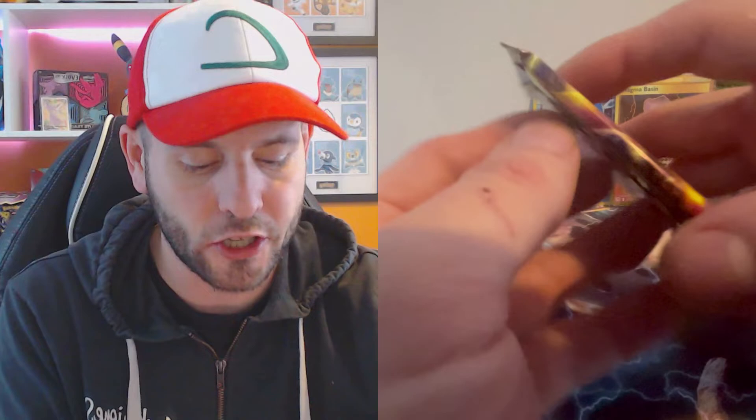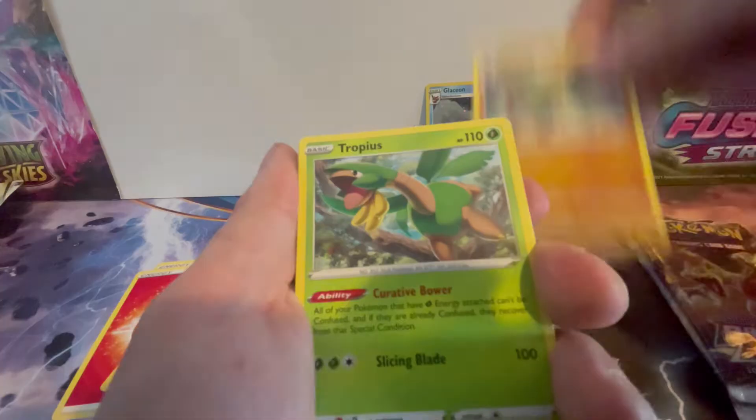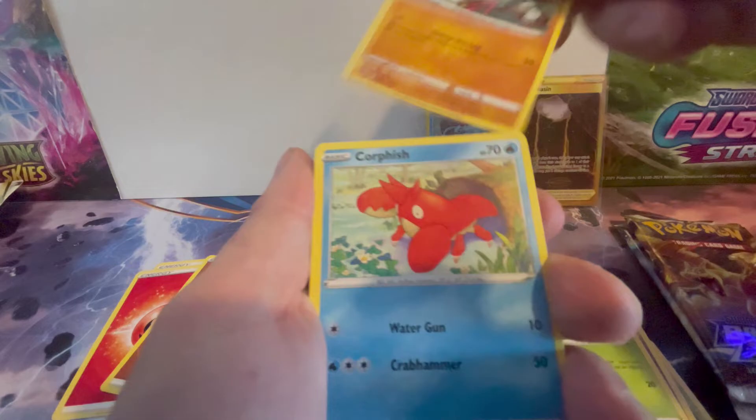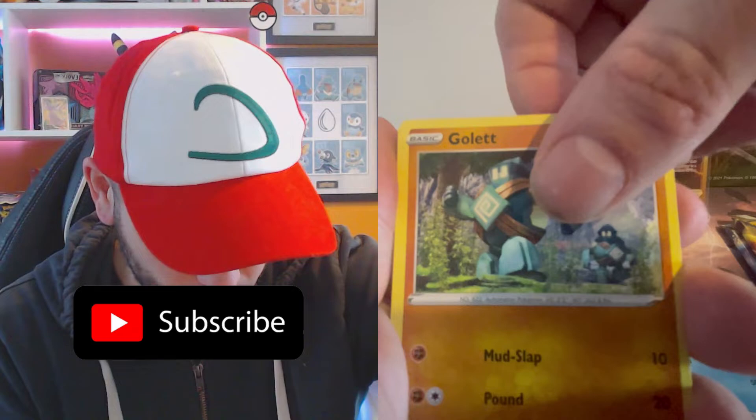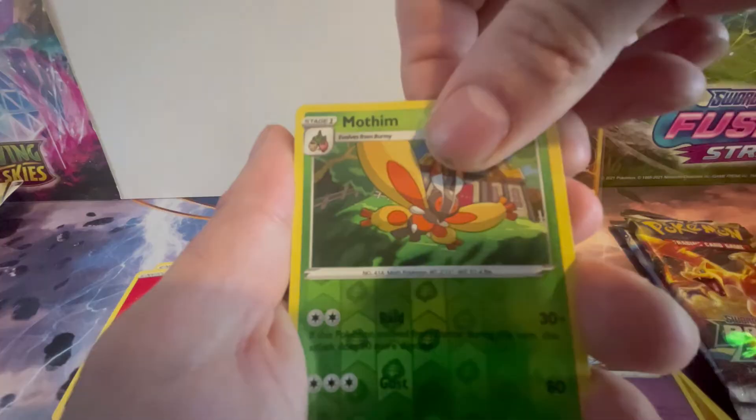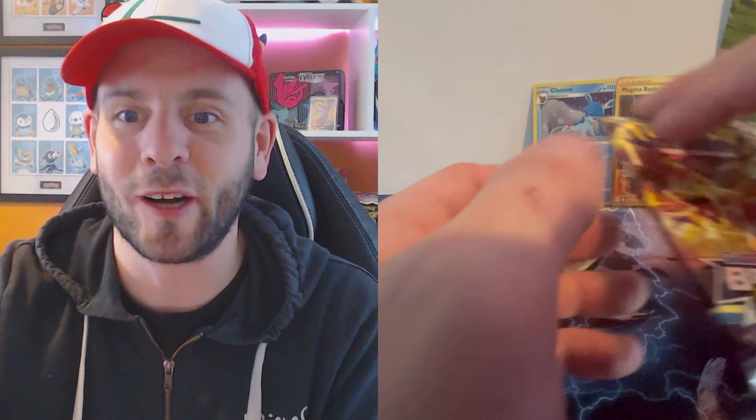Code card, Lightning? No - Fighting. Claydol, Cherubi, Sawk, Corphish, Golett - I like the art style of that Golett, that's pretty cool. Chimecho, Muffin, Reverse Holo - and what's behind it? A normal card. I can't believe we've got a gold card from the first pack.